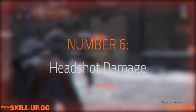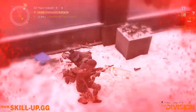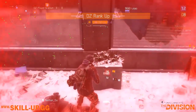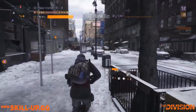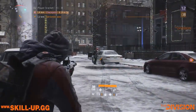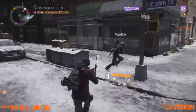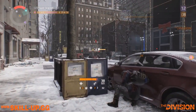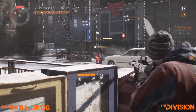At number six we have headshot damage. This is a great stat if you are a marksman prioritizing headshots — you should definitely prioritize this in PvE settings. However for every other gun type, and even marksman rifles in PvP, it's going to be very hard to land those headshots because targets are moving or because of recoil. There's a lot of bonus damage when you do land them, but it is tricky, so this stat sits at number six.